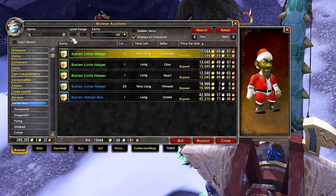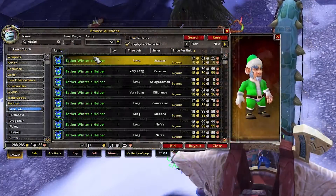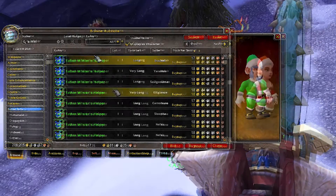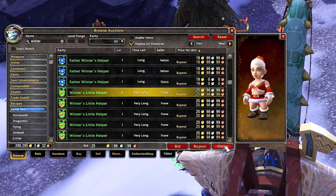For the human family battle with Ellie, you will need the trio of Winter's Helpers: the Rotten Helper, the Winter's Little Helper, and Father Winter's Helper. All are obtained from Winter's Veil activities and can be bought on the Auction House year round.